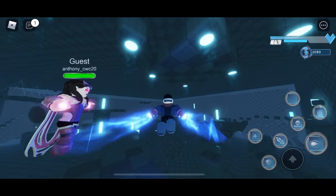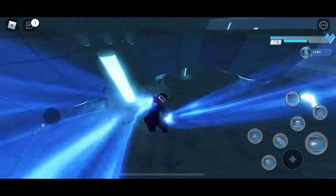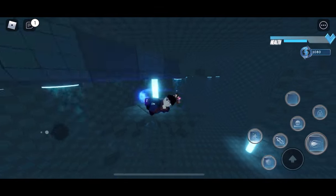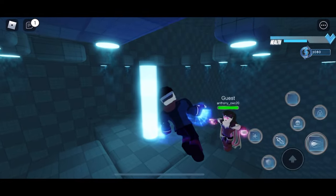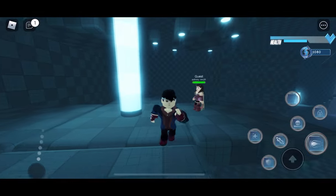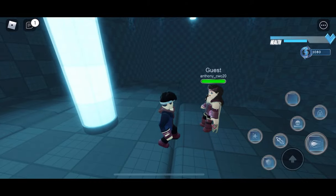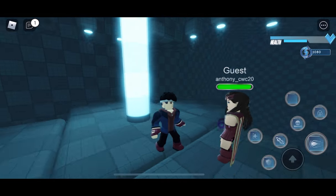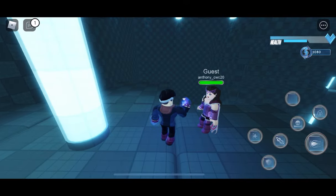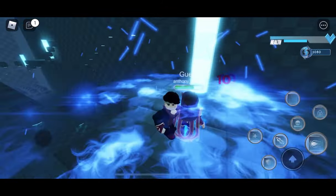He can obviously fly since he gets it from his mother — he has basically the same powers as hers with different animations. Another thing he can do is these little brain shocks. It does take damage, but as you can see it just took like six damage, which isn't that powerful, but it's still something.